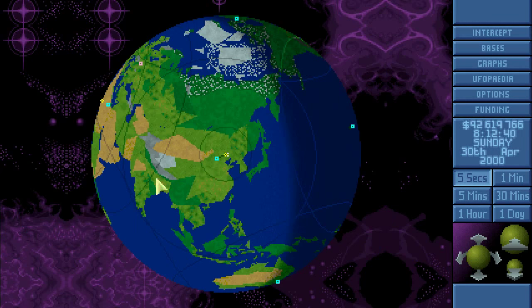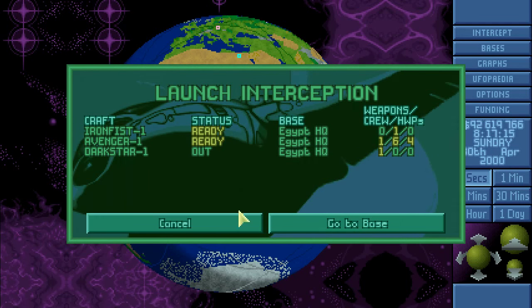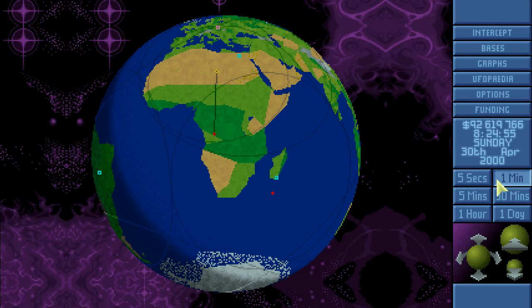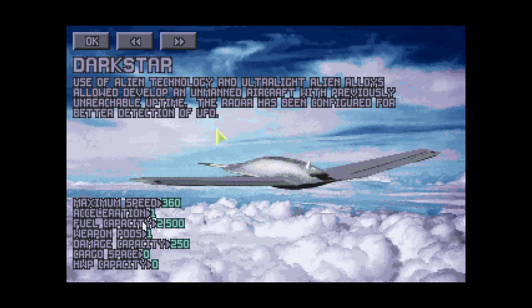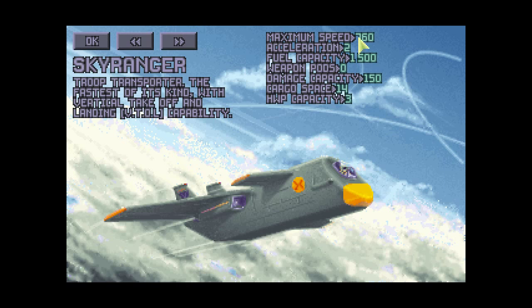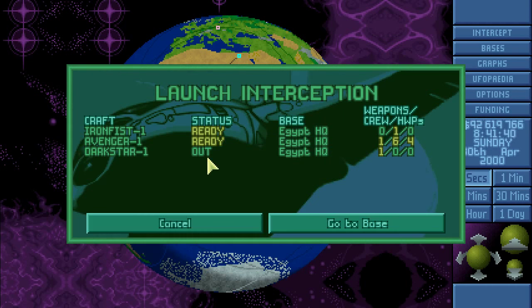Oh yeah, we wanted to see the Hawkeye didn't we. Dark Star, you can shoot - go after them. Oh, you are freakishly slow, aren't you. Dark Star maximum speed 360, compared to Skyranger - yeah, it's really slow. Go home and we'll send the Avenger.